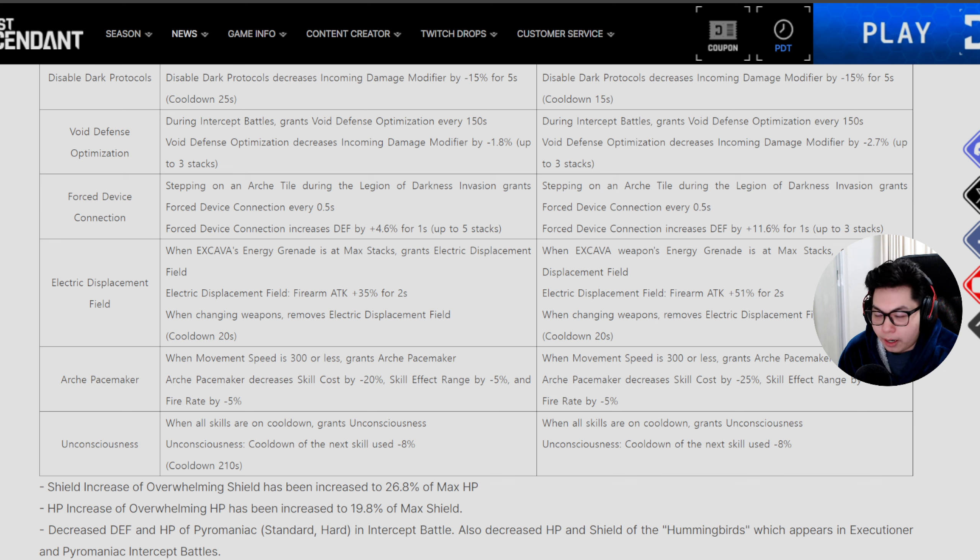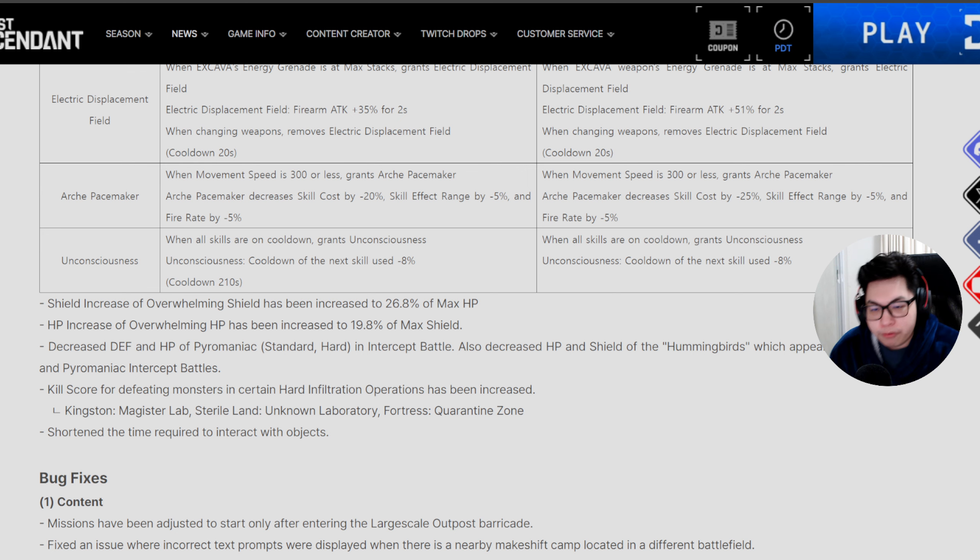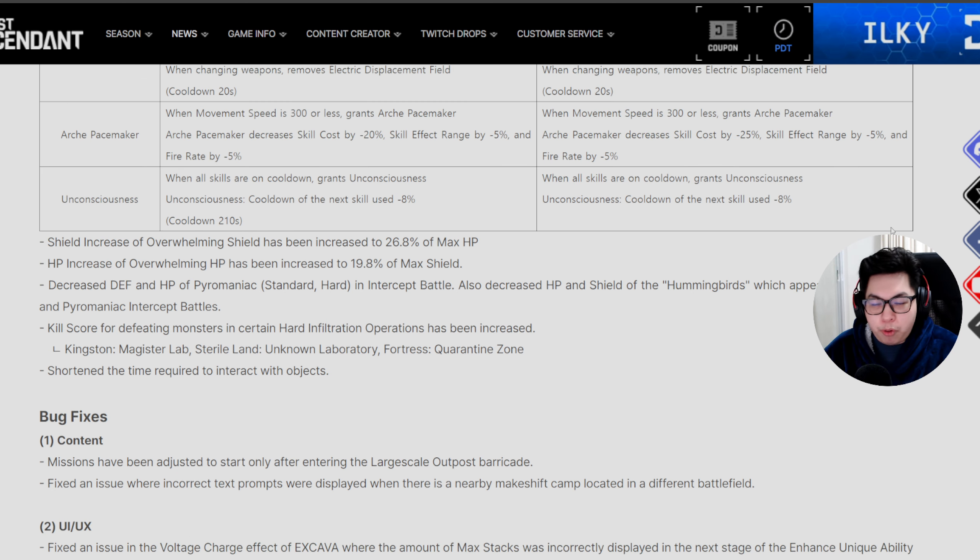Unconsciousness — previously had a 210-second cooldown, but now if all your skills are on cooldown you gain unconsciousness, which reduces the cooldown of your next skill by 8%. It could be useful if your descendant is a skill spammer. That covers all the inversion reinforcement changes — I'll probably have my own guide for this later.